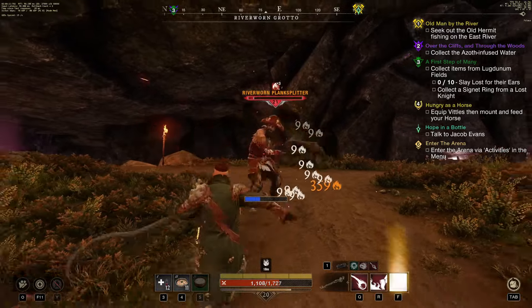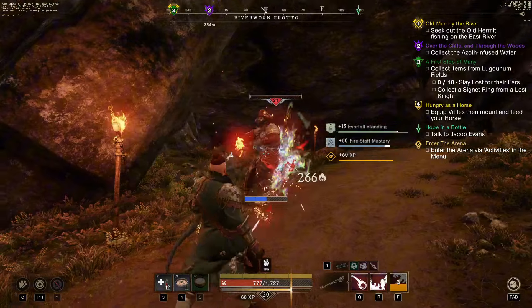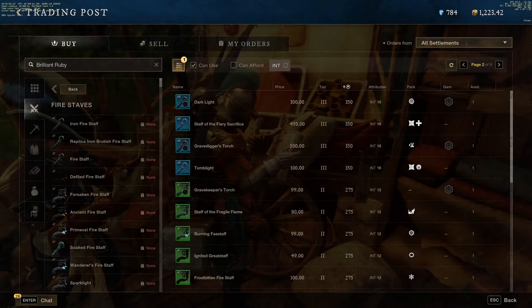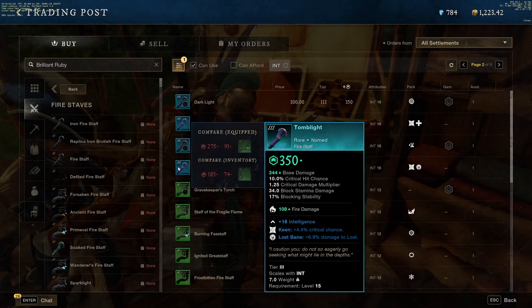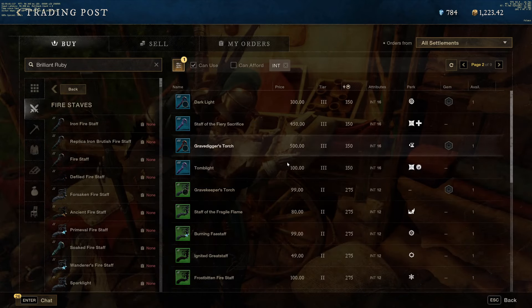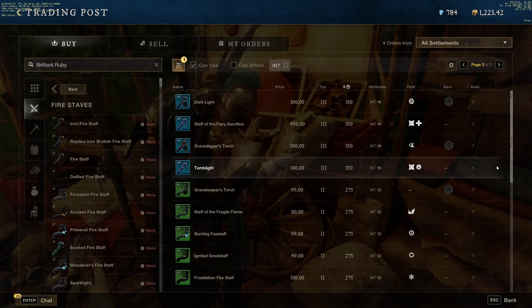It doesn't matter what build you're planning to play in the endgame, since it's cheap to respec, and this build will get you there fast. First things first, if you don't have one already, you need a decent Fire Staff, so head to the trading post and see what's available. Depending on your level, you should be able to get a good Fire Staff for about 100 gold or less. And while you're here, buy a few cheap pieces of gear with intelligence on them if you're lacking in a particular slot.